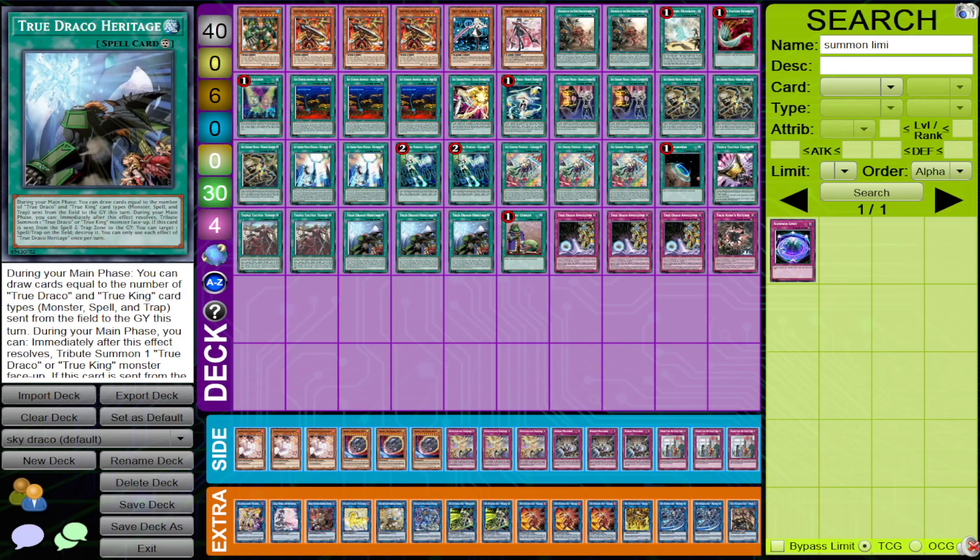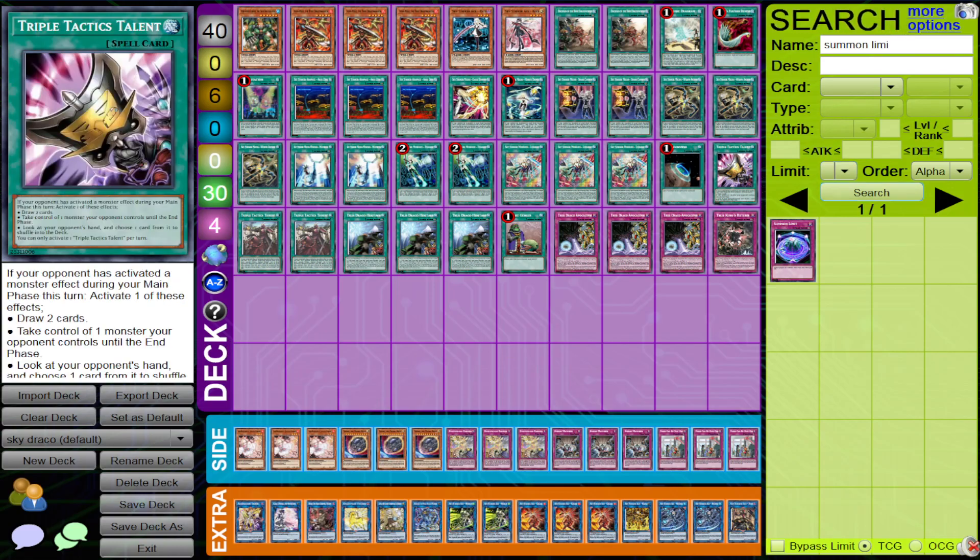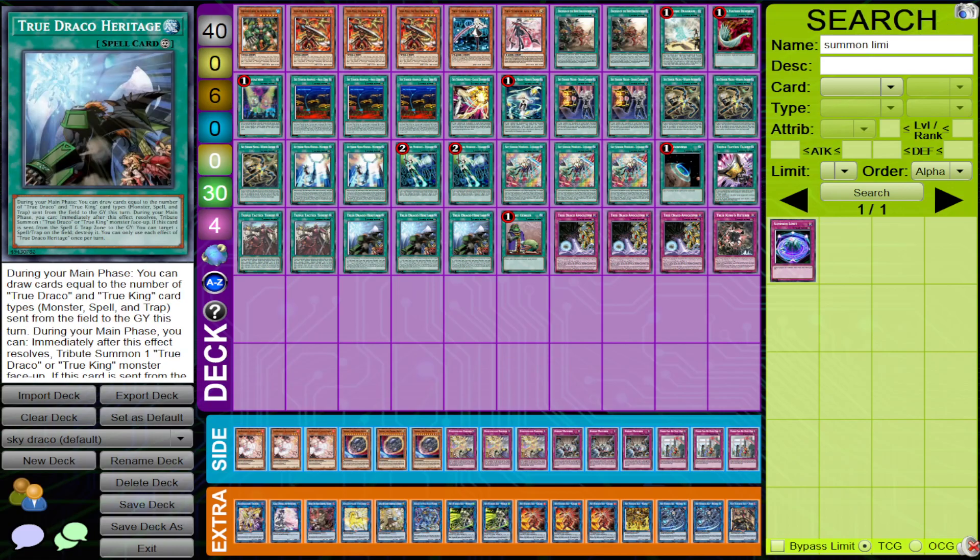That kind of swings the tempo of the game. Imagine just drawing two off Heritage and then drawing two off Talents — it's just really, really strong. In a simplified game state, this deck is pretty much like Runic. If your engine is rolling, you're incredibly hard to stop.